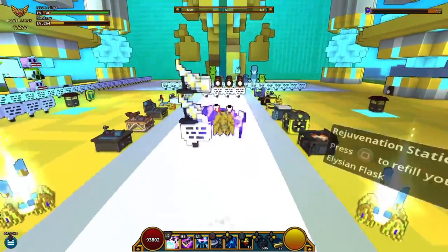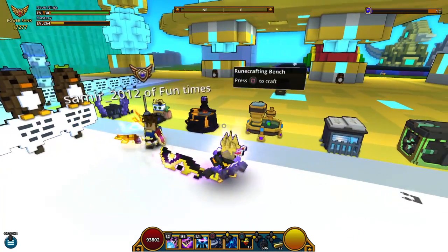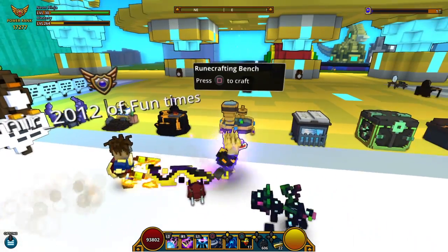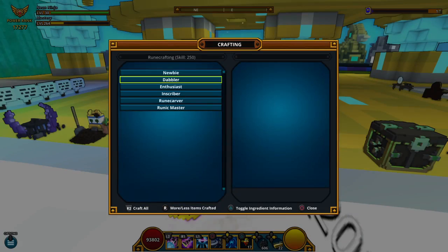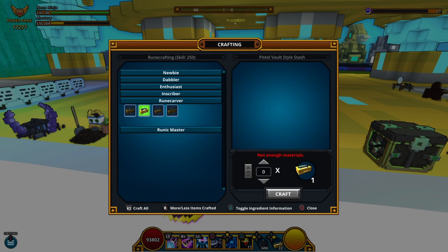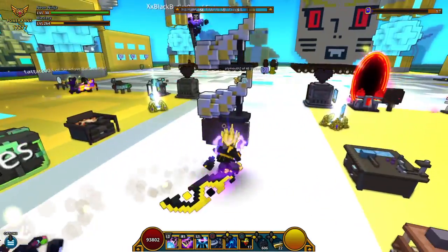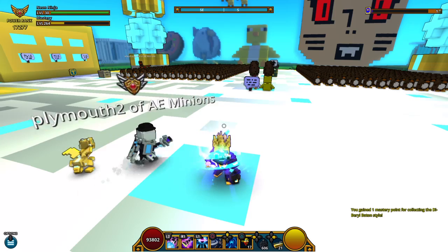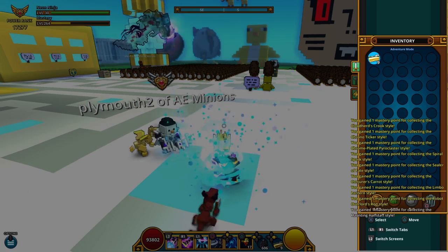Another way I've been getting my mastery up is by getting styles. If I get rating shards I'll grind those up, or just buy some off the marketplace. I'll go over to the ruin crafting bench — the Inscriber or Ruin Carver — and just craft out some styles. Right now I have 22 styles, which is 22 mastery just on my character. It's really easy and simple to get mastery that way.